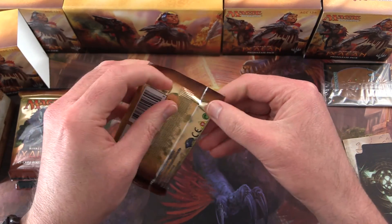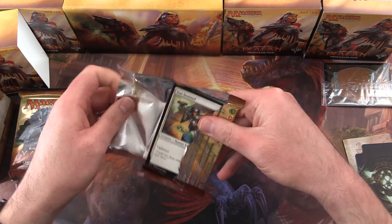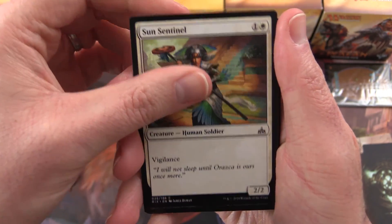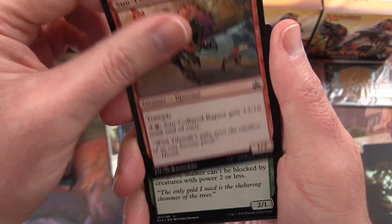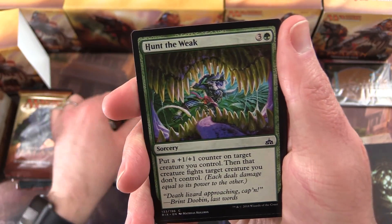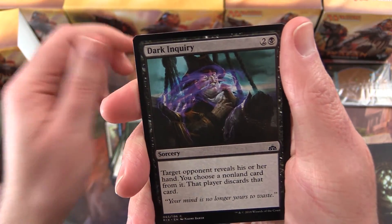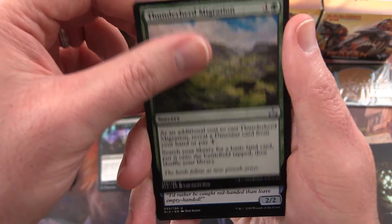Let's get stuck into this. So we have a Sun Sentinel, Sailor of Means, Sun-Collared Raptor, Gilt-Leaf Stalker, Dinosaur Hunter, Hunt the Weak, Luminous Bonds, Colossal Dreadmaw, Dark Inquiry, and the uncommon is a Thunderherd Migration.